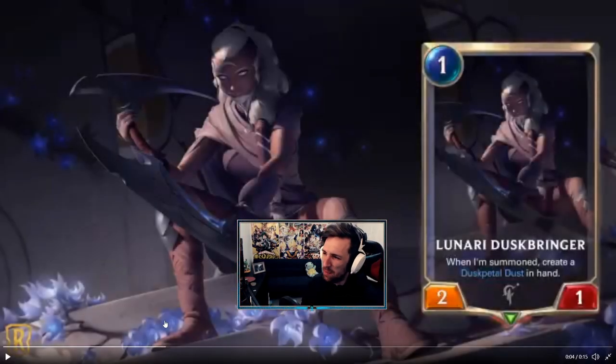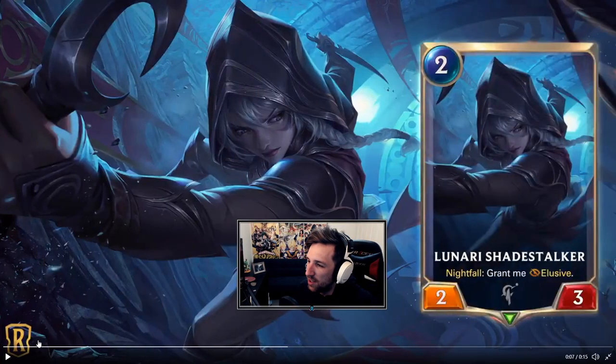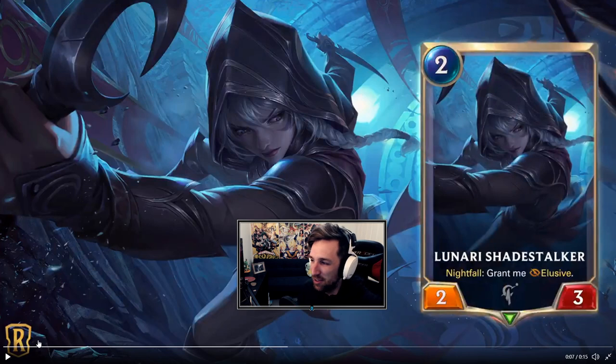Lunari Duskbringer: 1 mana 2/1, when summoned creates a Dusk Petal in hand. Lunari Shadestalker: 2 mana 2/3, nightfall grants elusive — nightfall grants her elusive.